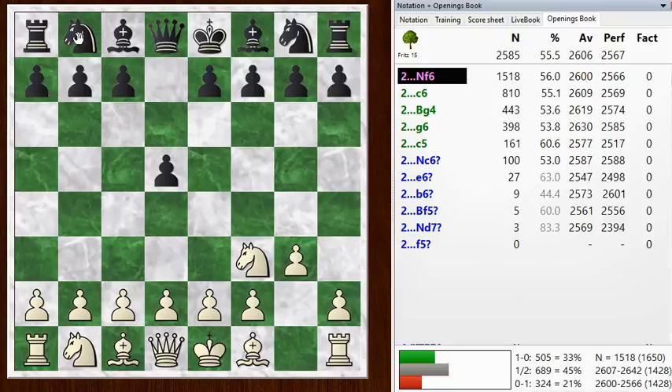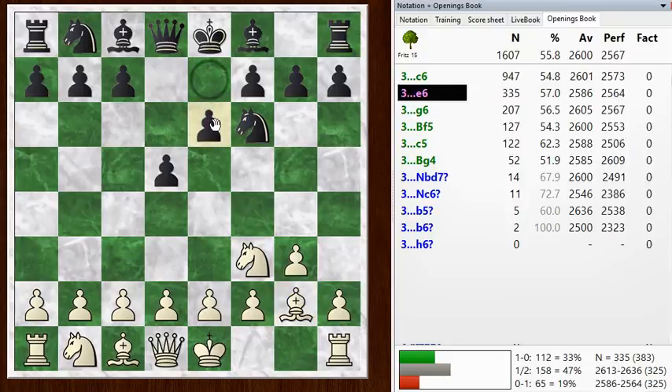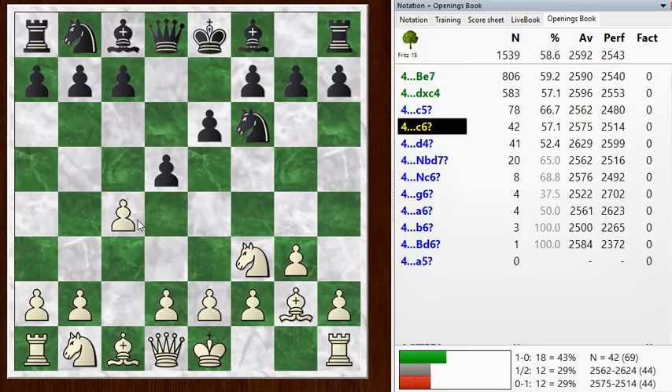I go Bishop G2. He goes E6. E6 and C6 are the top choices, just adding a little more support to that D pawn. And I go with C4. That's one of the key ideas of the Reti — you put this bishop out here right away, and you're trying to make it into a strong piece by attacking along this diagonal. So C4 is very logical.